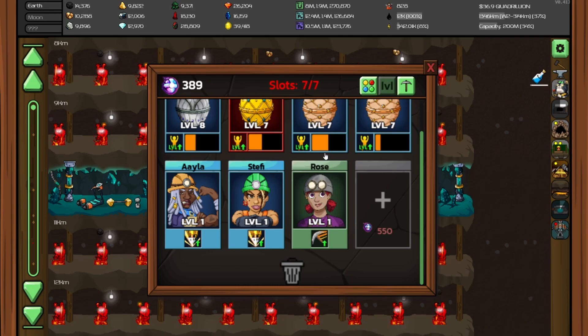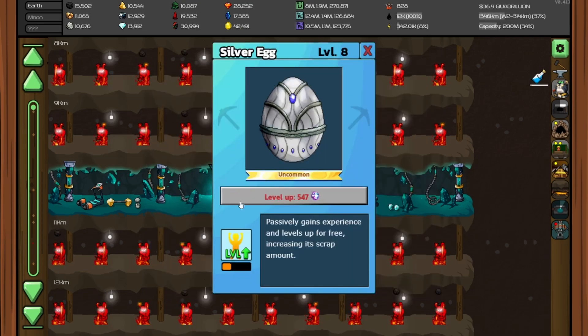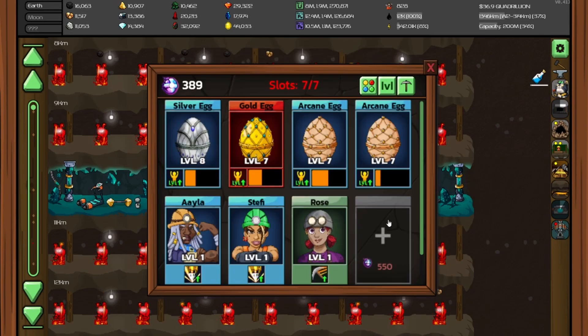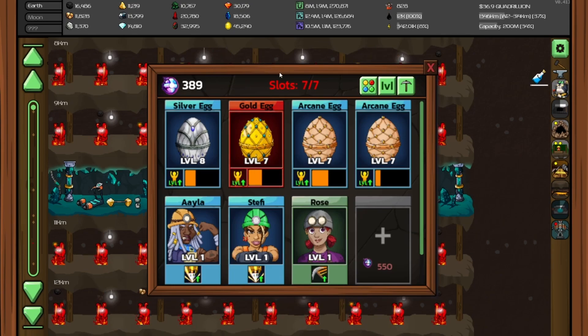There are basically two different types of super miners: there are eggs, and there are actual super miners that help you. Eggs passively gain experience and level up for free, increasing their scrap amount. Right now I could scrap one of these eggs for lots of super miner souls, but I'm going to wait until level 10, which is the max level, because that gives the most souls.